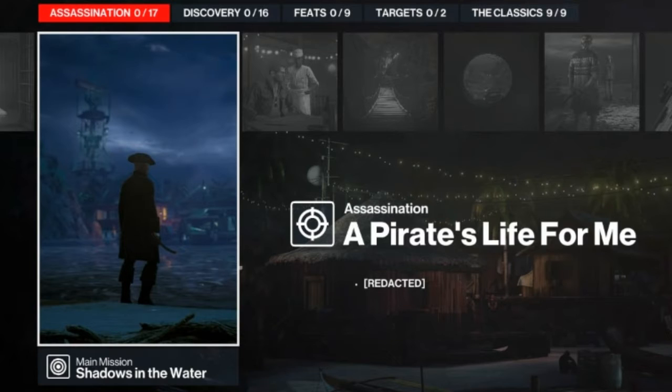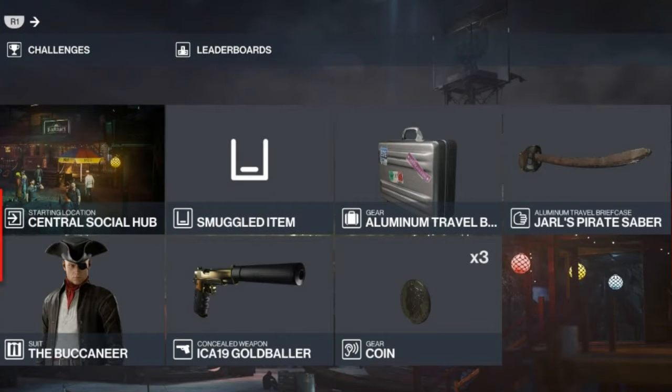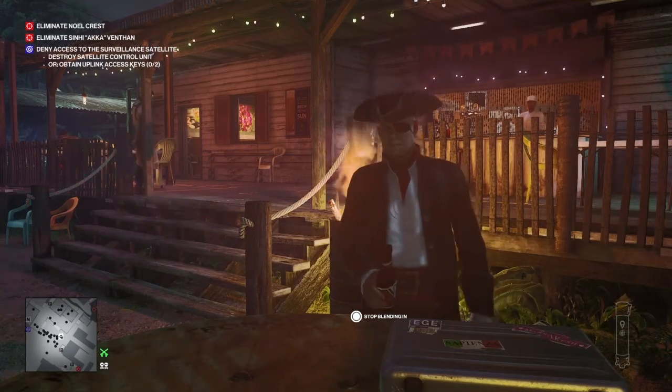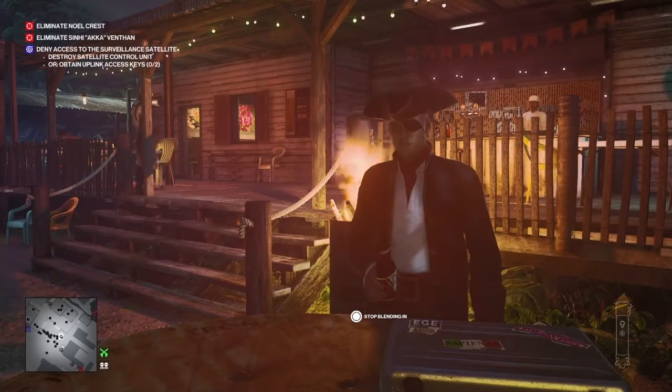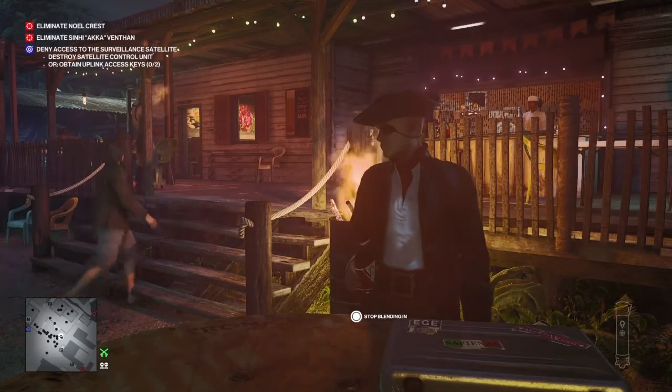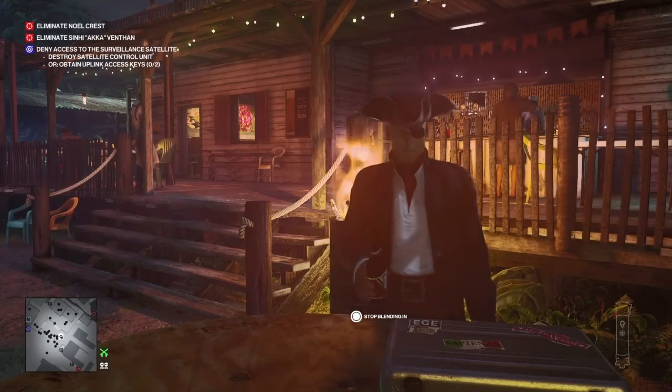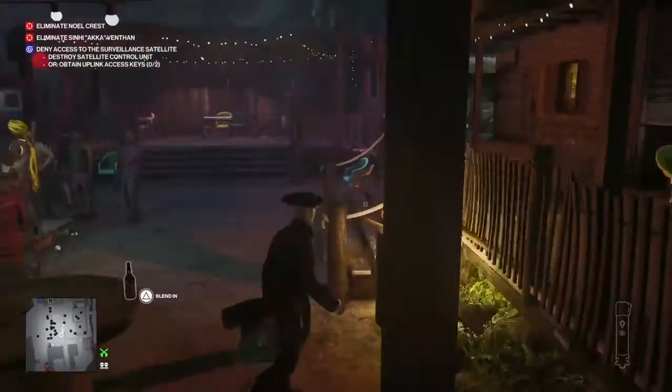Contrary to what you may have been told, you do not need to light the four braziers to get the outfit and the sword we require. For today's challenge, we will be starting at the Social Central Hub, wearing the Buccaneers Outfit if you have it, and we will have Jarl's Pirate Sabre stored in our briefcase. We're also gonna bring some coins and our Silence Pistol. If you do not have the Buccaneers Outfit and Jarl's Pirate Sabre, I highly recommend revisiting Haven Island and taking care of the escalation and the challenges there to unlock both these items — it will save you a lot of running around lighting braziers and digging up treasure chests.